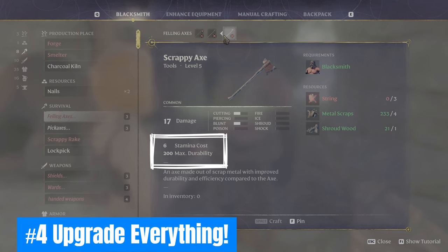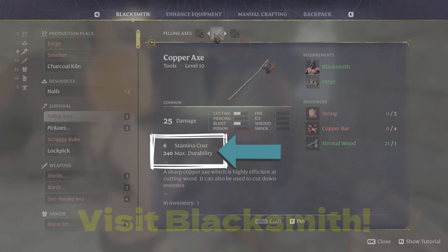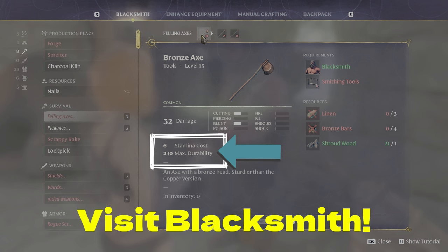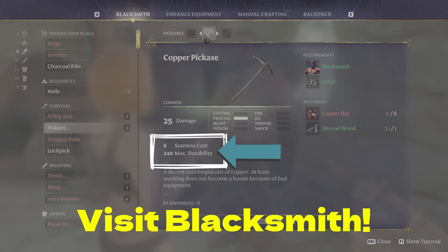Number four: Upgrade everything. Speaking of durability, upgrade your tools ASAP. This is especially useful for farming because the higher the tool's durability, the more resources can be collected before it breaks. Can't upgrade quite yet? Then just bring multiple copies of your tools.